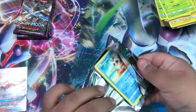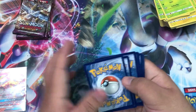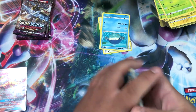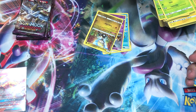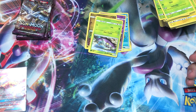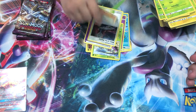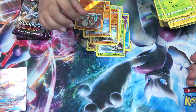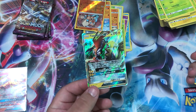Let's do the next one, we can do it together. We got a Wailmer, a Trubbish, a Jangmo-o, a Wimpod, a Psychic Energy, an Altar of the Moon, a Machop, a Gliscor, reverse is a Rockruff, and our rare is a Tapu Koko GX!